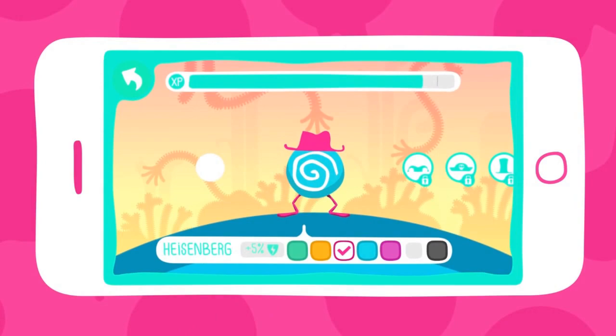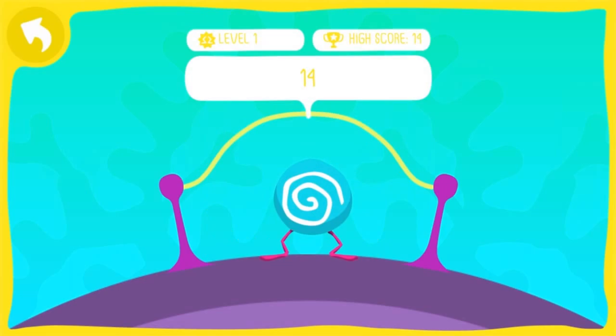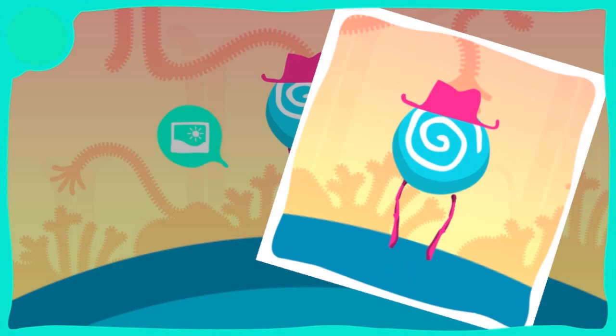You can get XP points by playing the game again and again, or you can also choose to play mini-games. There are three different mini-games, which are quite easy and simple, and they can be really rewarding. You can also get more XP points by taking pictures of your Eggs and sharing them on Facebook or Twitter. If you've got enough XP points, you can also use them to revive a dead Egg.